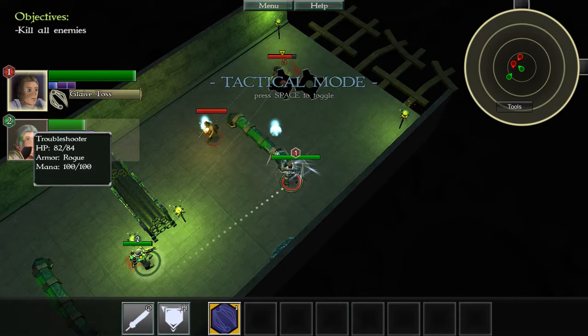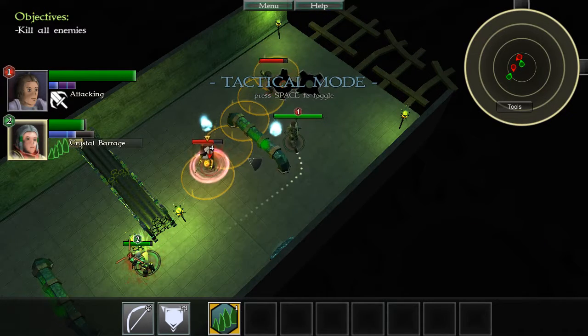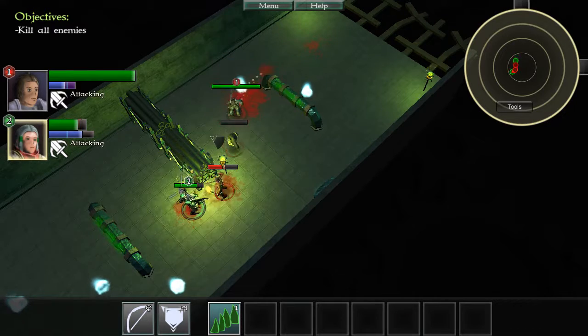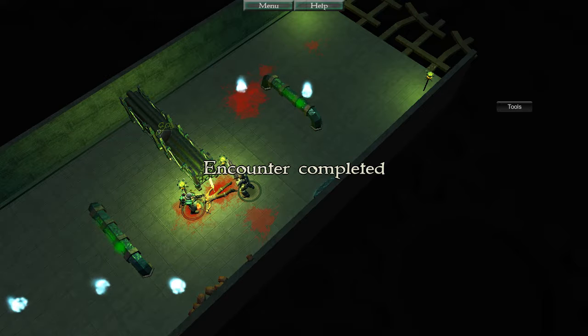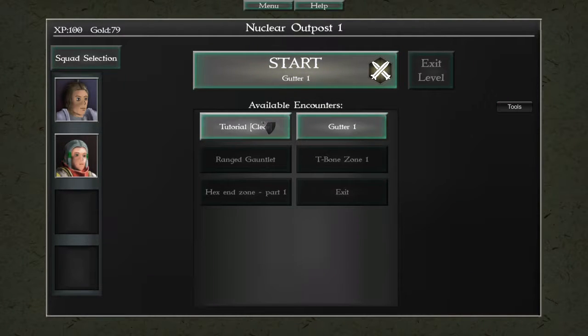And the troubleshooter has crystal barrage. Whoa, that's cool. I like that my swordsman auto-targeted to the next enemy. Got some gold and experience.